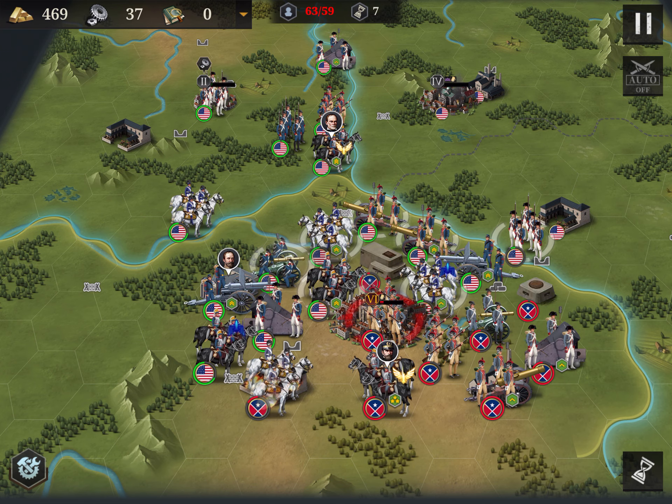When you attack the enemy, always start with the artillery to bring down the defenses, then the cavalry to take advantage of the leadership, and infantry last.